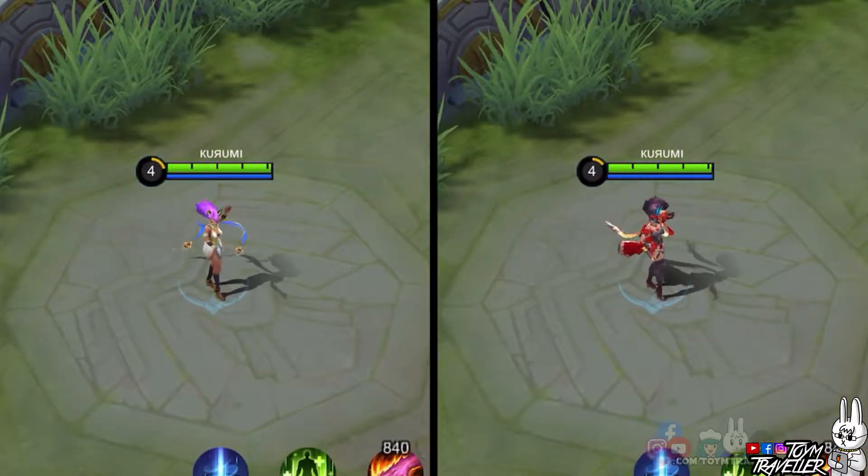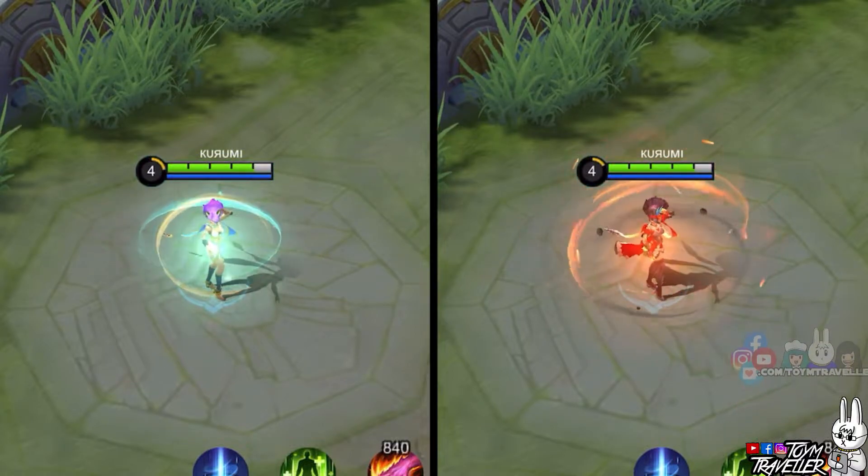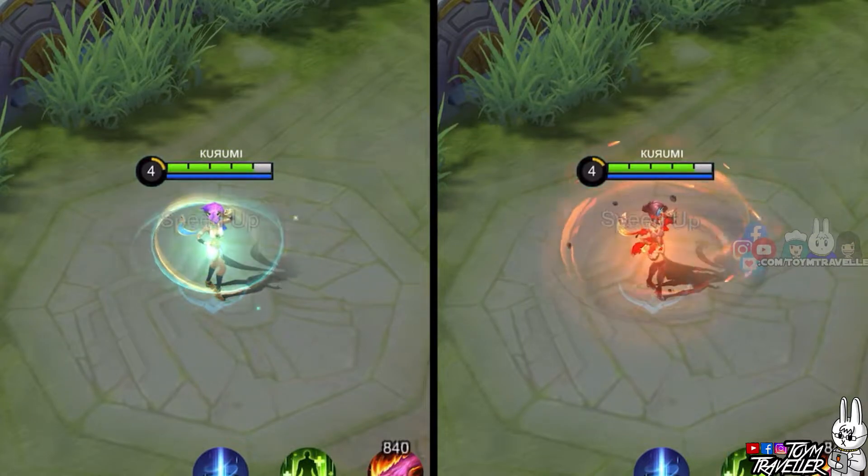Now, let's feature Esmeralda's first skill. Take a look when she buffs herself — the effects surrounding her is like a blazing sandstorm. Just as expected with the Blazing West series, the effects are on fire.